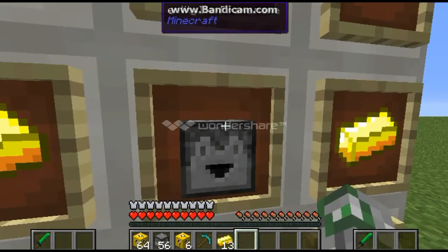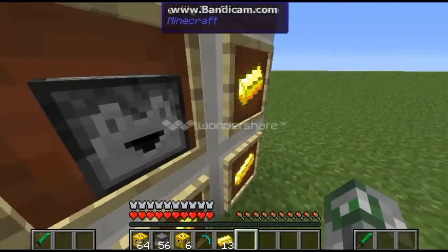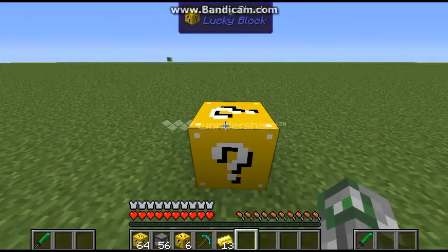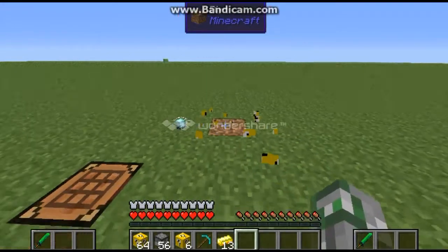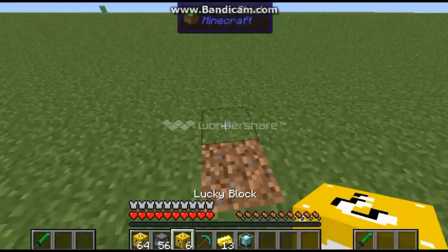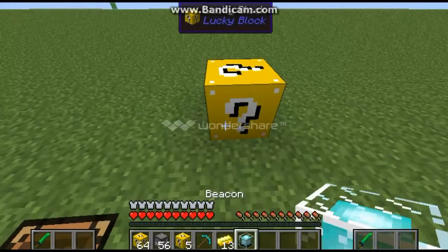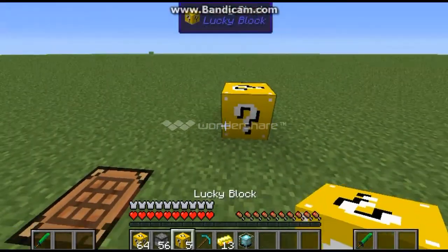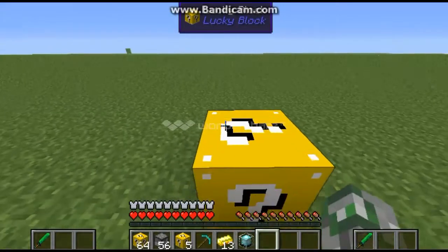This is a dropper right here - that's a dropper, not a dispenser. You can't really tell the difference. Let's just break another, and we got a beacon. That's a nice way to get a beacon without having to kill an ender dragon.